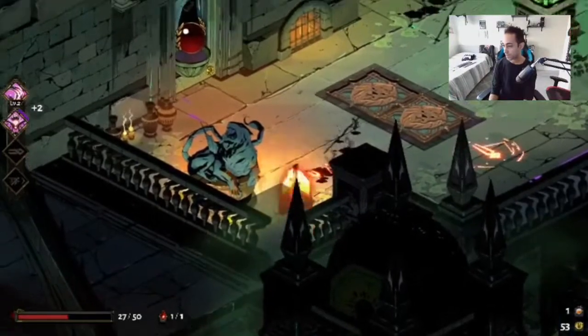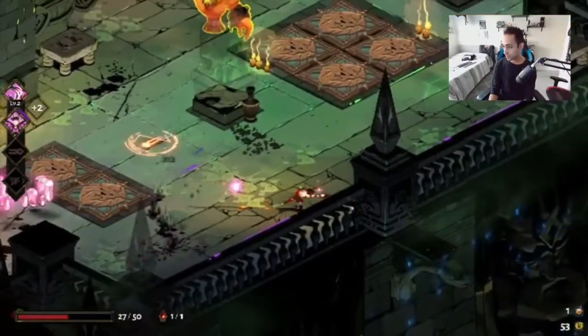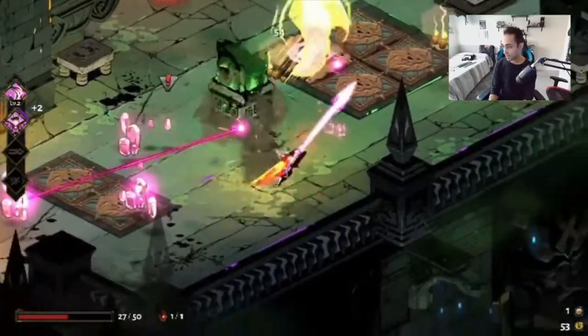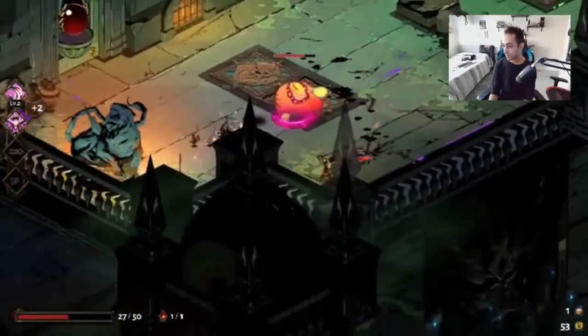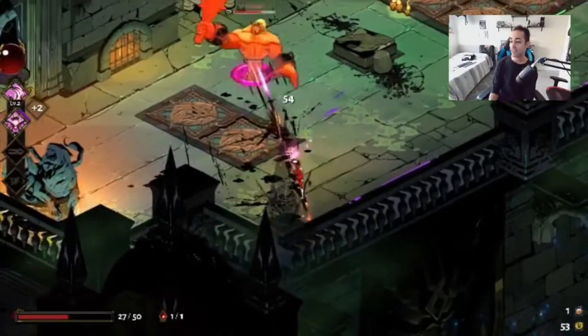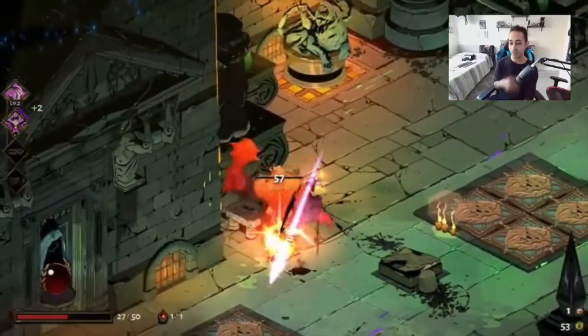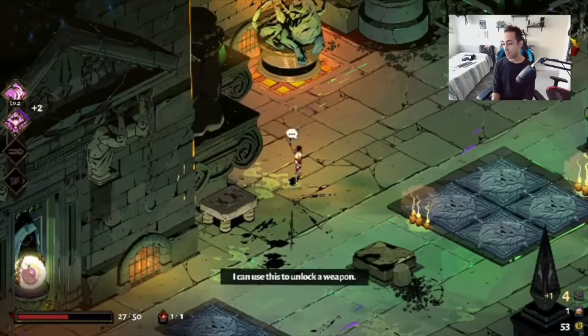So yeah, that's what the traps activate. Here come more fools. Big enemy — I can inflict the traps right there. Of course I'll do that. That is interesting — I didn't know you could do that. That's the first time I ever discovered that those types of traps can hit enemies. Let me use this key to unlock a weapon or a door.